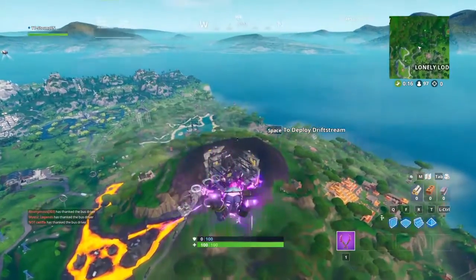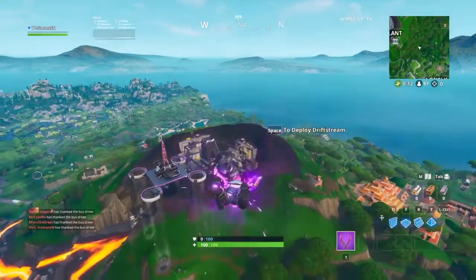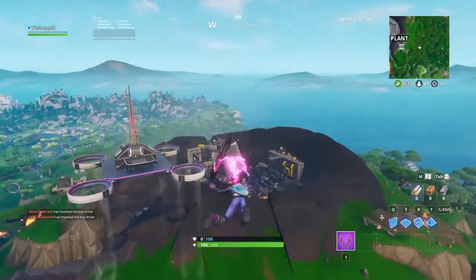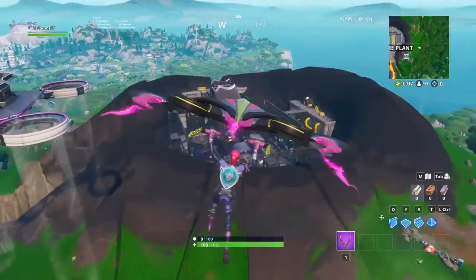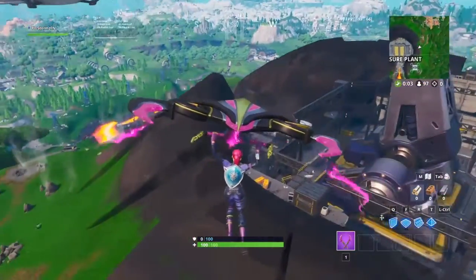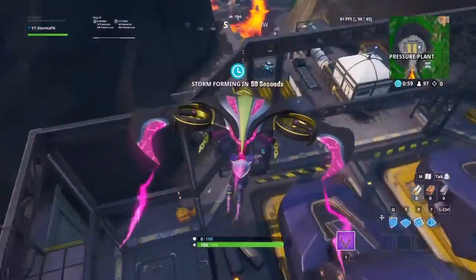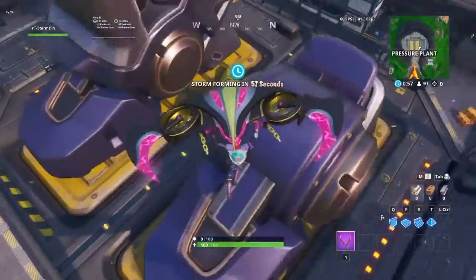This is one of the 4x locations that requires you having a much higher tier. The bot factory is actually Pressure Plant — as you guys can see, there's one leg and there's another leg. They're creating this gigantic robot for the event. This one is called Doggast and the other one is called Caddis.